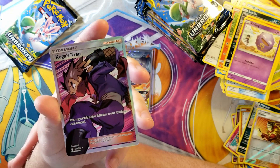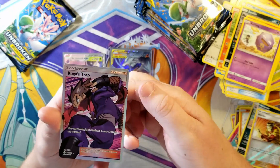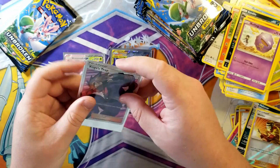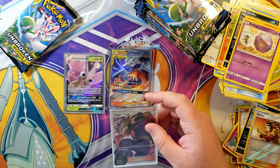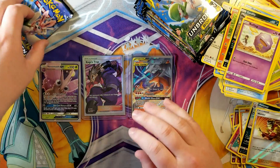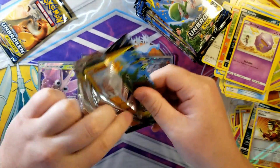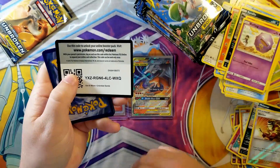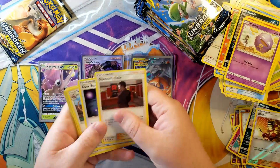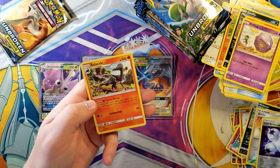Great centering actually. I have this one in Japanese but it's not really worth anything - it's a cool card though. Koga's Trap. Maybe we'll get lucky and get another textured card. Guzma's Exile, Oddish, Triple Acceleration Energy reverse - that's a good one to get - and a Salazzle. Last pack on the left side.